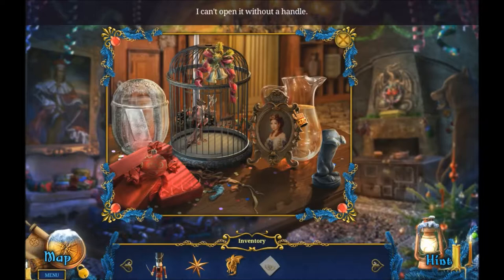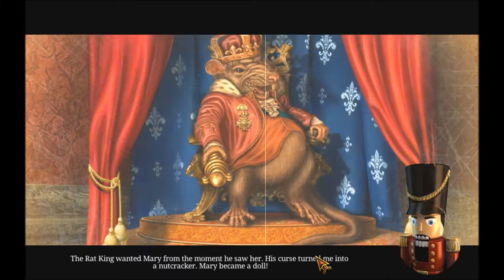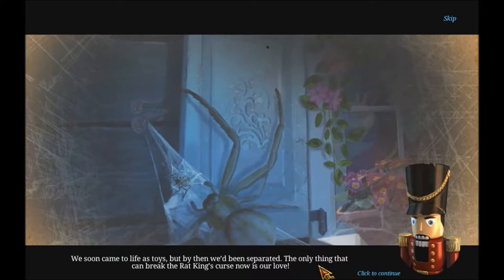Mary wasn't spoiled like some royalty are. Her smile always lifted me right out of my sorrows. The Rat King wanted Mary from the moment he saw her - his curse turned me into a nutcracker. Mary became a doll. We soon came to life as toys, but by then we'd been separated. The only thing that can break the Rat King's curse now is our love.